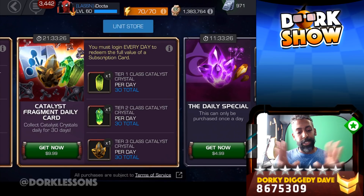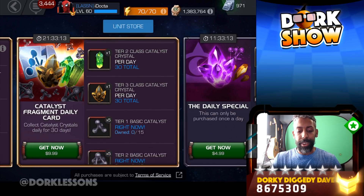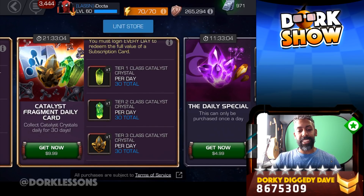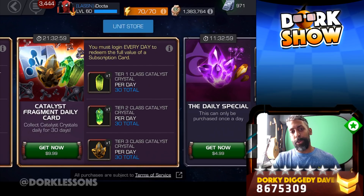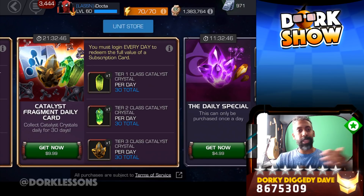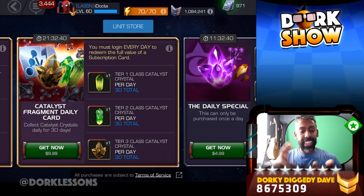We've got ourselves the Catalyst Fragment Daily card. Basically this gets you some Tier 3 Class Catalyst Crystals. This is more for the earlier, lower-level summoners that are looking to get to their Rank 3s and things like that. But even here, there are no Alphas. It's getting you some Tier 3 Basics, some Tier 2 Basics, and some Tier 2 Class Catalyst Crystals. So you've got something to work with here to rank up your champions from Rank 1 to 2 and even to 3 if you've got your 4-stars. But that's about it. Is it worth it? It is if it can help you. Run it through the equation — do you have the money available? Do you need it? Is it going to progress you somewhere immediately? Is it going to bring your prestige up? Is it going to help you progress in the game on an immediate level? Then yes. If not, I tend to want to wait. These Catalyst cards have 30 days to wait for you to get the entire thing, so that might be something to think about.